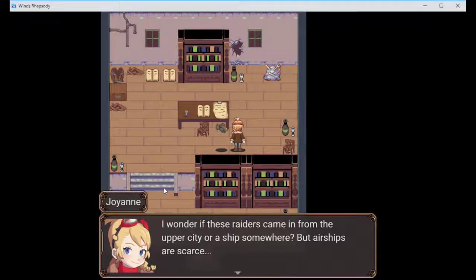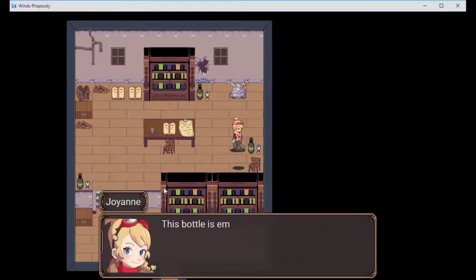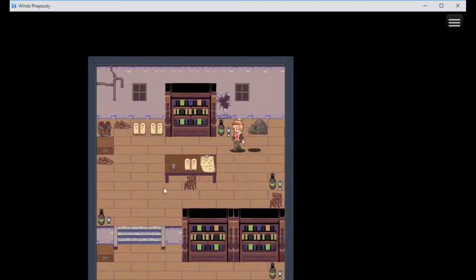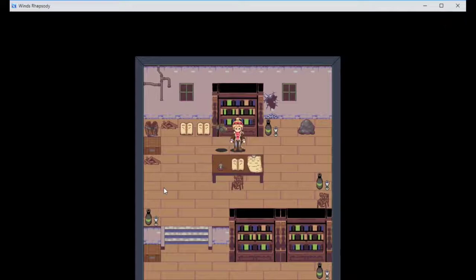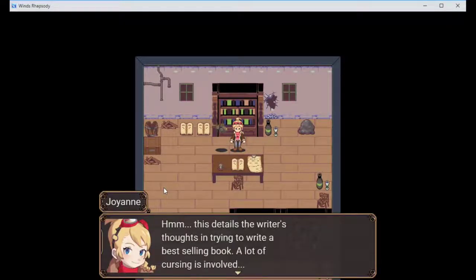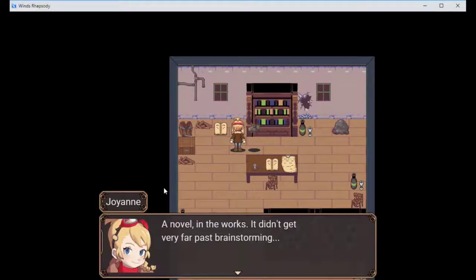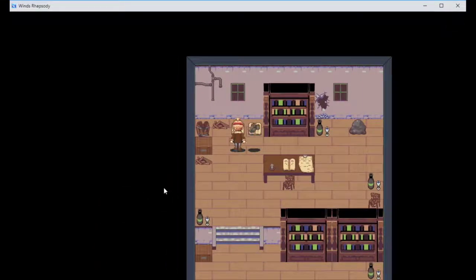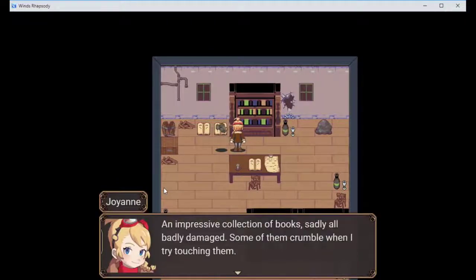I wonder if these raiders came in from the upper city or ship somewhere, but airships are scarce. I need to be careful with this one - something is clearly going on here. One gear. A list of bills unpaid. This details the writer's thoughts on trying to write a best-selling book - a lot of cursing is involved. The novel in the works didn't get very far past brainstorming. Part of a short story - it's a rough draft with a lot crossed out.